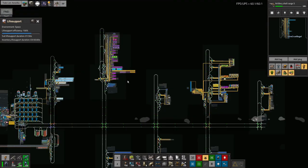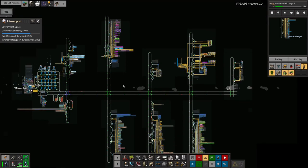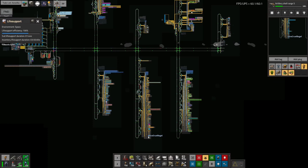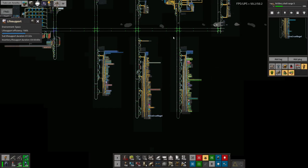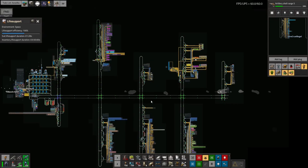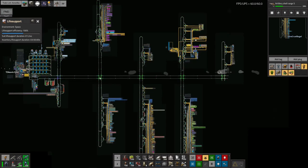If I ever wanted to make twice as much material science, I could theoretically take a copy of this entire system and put it in alongside, or I could go through the entire system putting in speed modules and beacons. There are many ways to increase effectiveness without encroaching on the next section across. The width was set fairly arbitrarily when I was putting in the first science sections, but I think it's worked out well and I'm pretty happy with it.